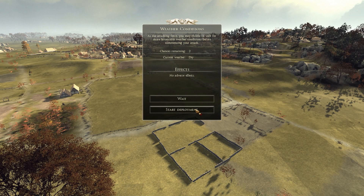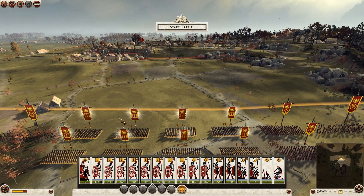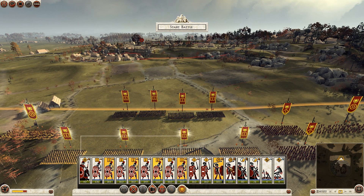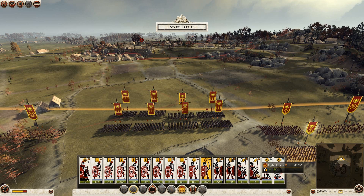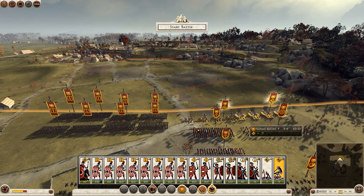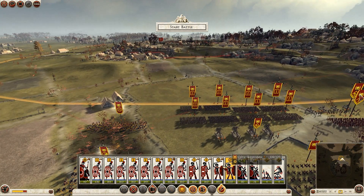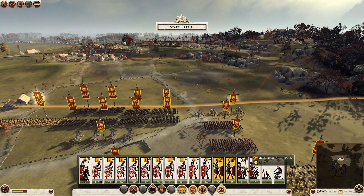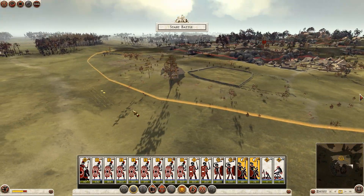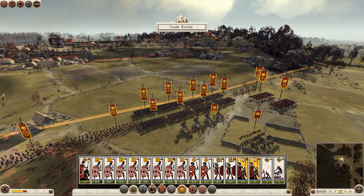We're going to wait for the rain to go away so we can see what we're doing. We'll get my legions ready to go and we'll probably basically attack straight away. Get my ballistas into position and my catapults on the right - skirmishers aren't really going to be able to do anything, neither are the light horse unless I bring them over on the left here.